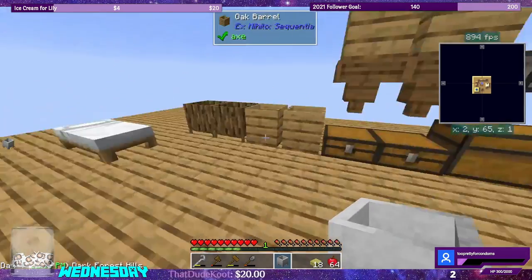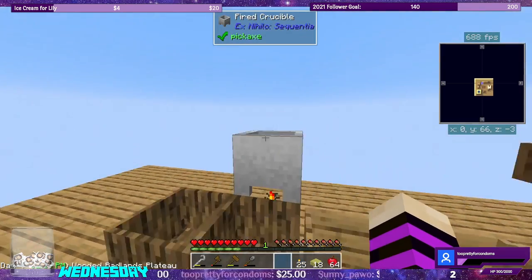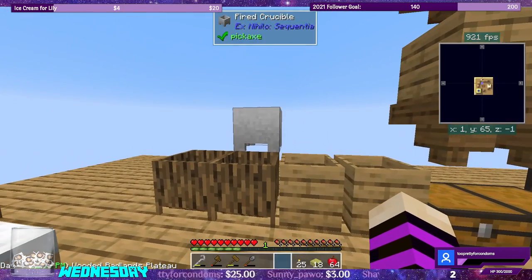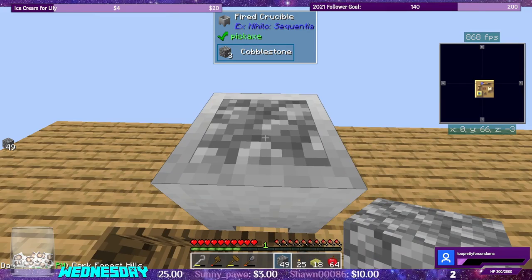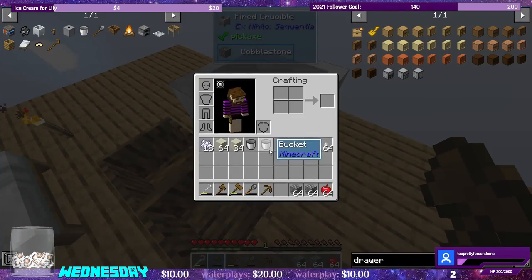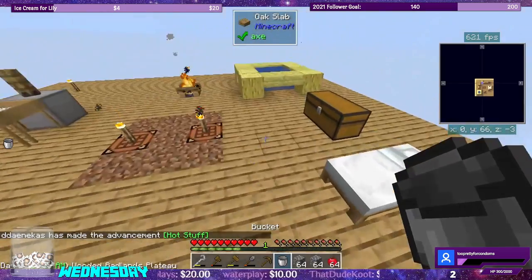We could make some more torches while we're at it. We have regular coal — we can do that. Does that still count as a light source? It does. So now we have a fired crucible. There's a little bit of lava in there. Eight pieces of cobblestone ended up making me one bucket of lava. I don't know why it took so long.